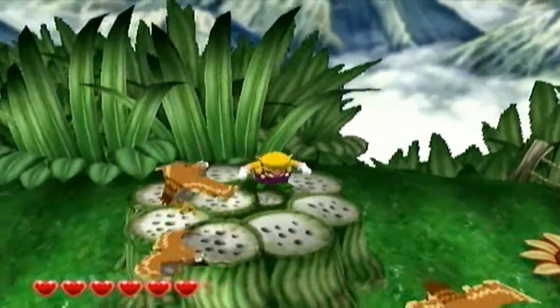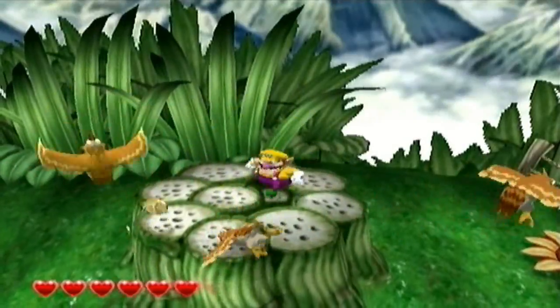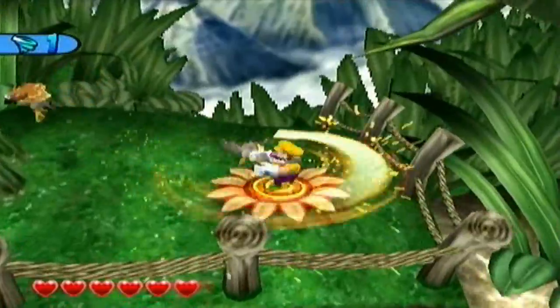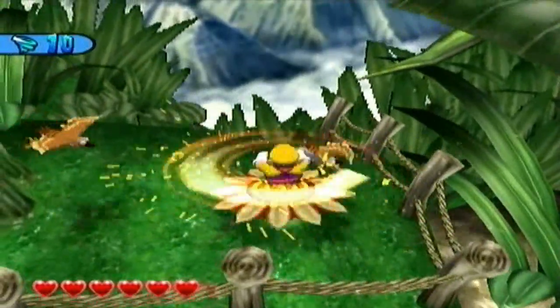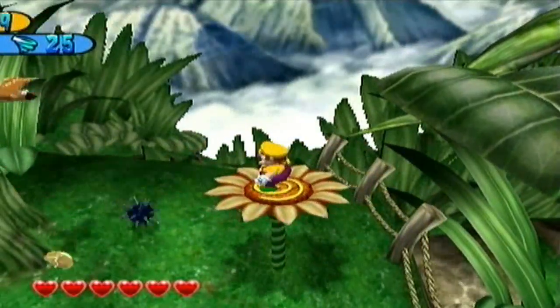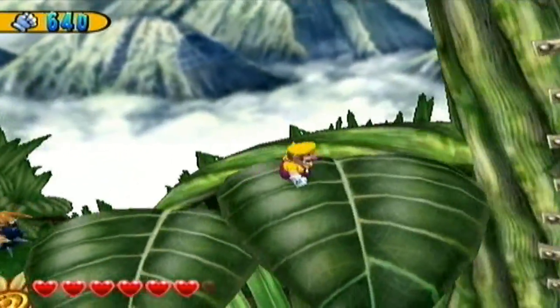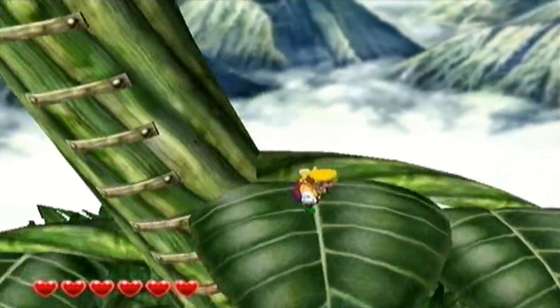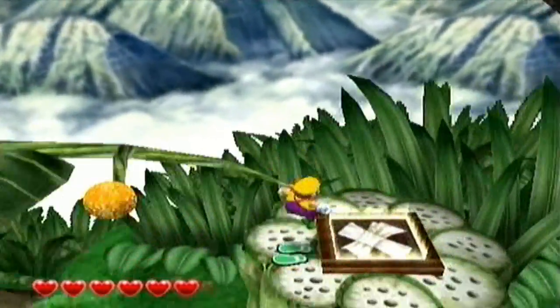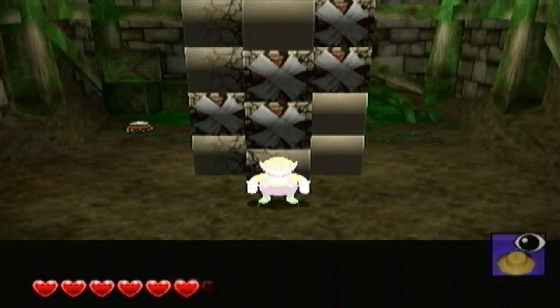We're going to knock down one of these flying enemies. I don't know why they use this design for the flying enemies in Beanstalk Way, but it's whatever. Actually, there's a second kind of flying enemy that you only encounter in this level and we will be seeing them later on. But for now, we have our very first sublevel.